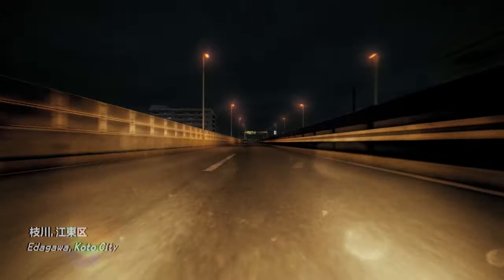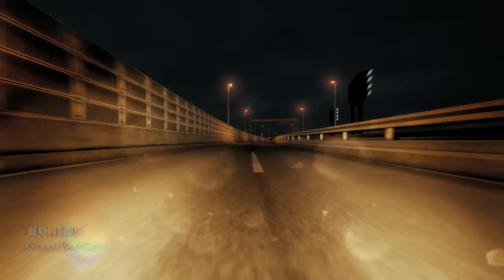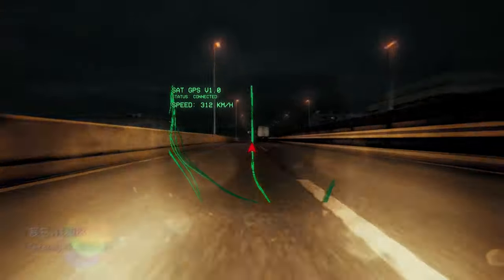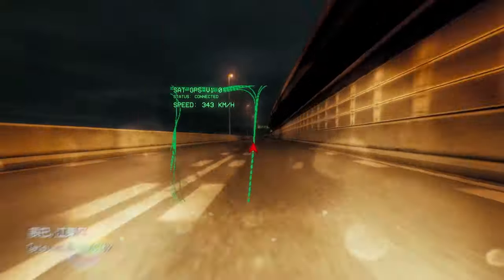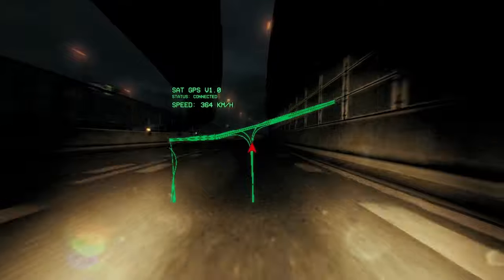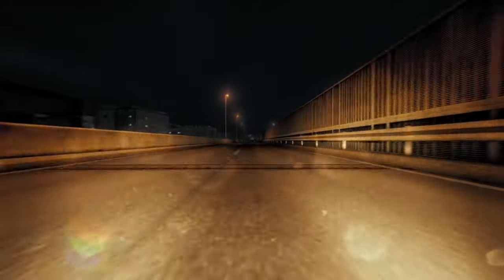The insides aren't fully done — we don't have the interior models or all the gauges — but it does make for a cinematic experience, especially when you're just gunning it down the straight. The car's quick. I haven't tried it with the long ratio; I just threw that in before recording. Let's see what we can get on the straight — 364 km/h with 695 bhp. Not bad.